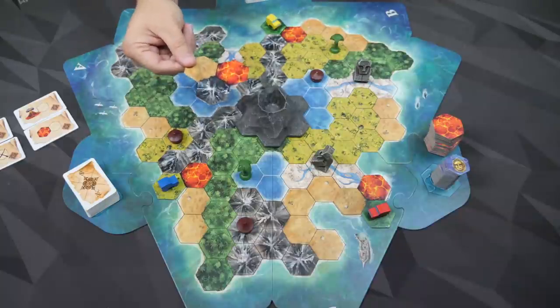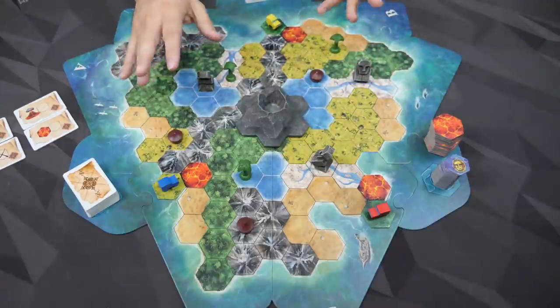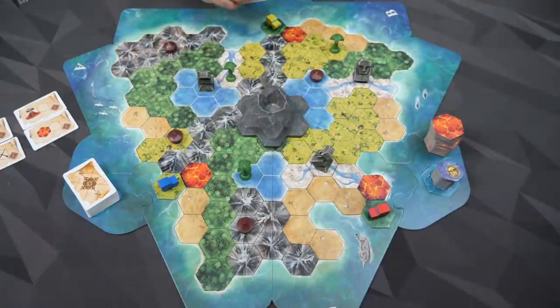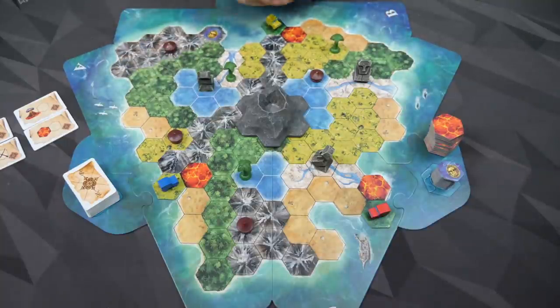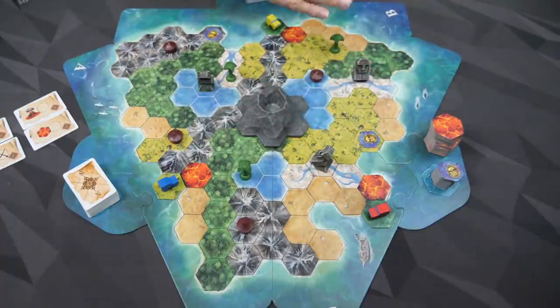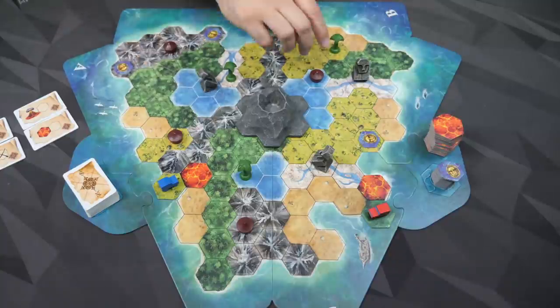Any starting tiles not used because you have fewer than four players can just be returned to the box. The lava spaces from those starting tiles are normally not passable. More lava is going to show up as players pick up amulets. The building up of clues and racing to pick up treasure all behaves the same way. Treasure shows up where the statues are pointing — same deal. If the last place something points to would be lava, it just shows up right before that, on the closest space to the lava that isn't lava yet. The statues see right through the volcano.